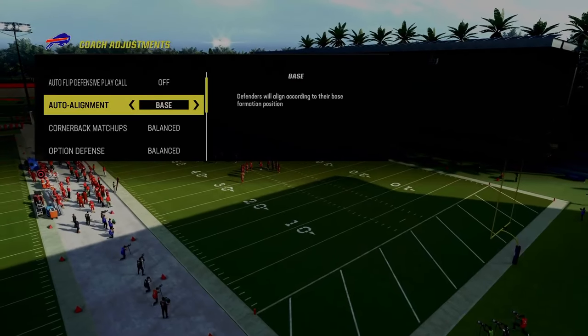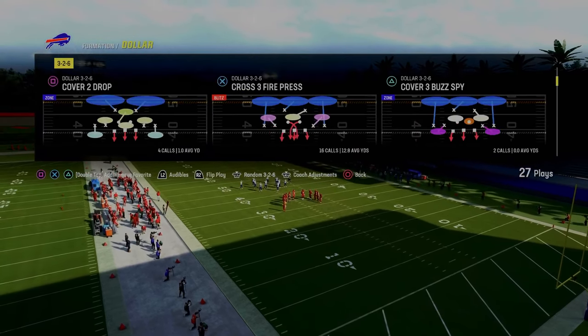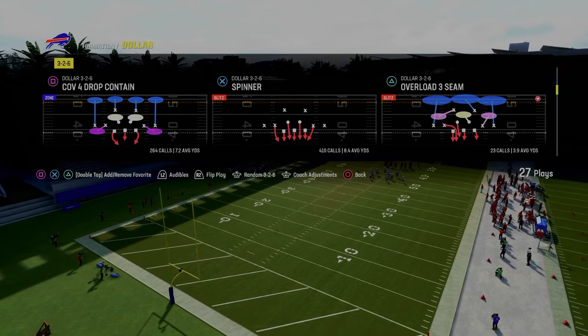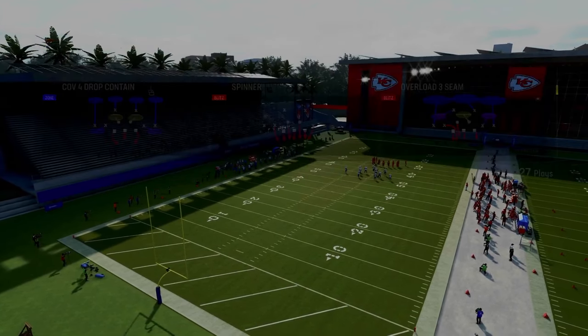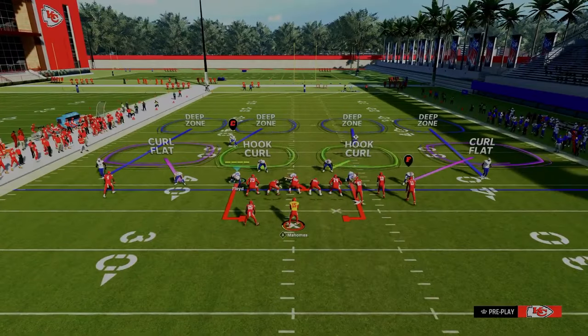Then come out in auto alignment base and make sure your zone coverage is set to default. This is going to allow the outside quarter zones to play more underneath and stop things like corner routes. We're going to come out in cover four drop contain and all we're going to do is press our defense.